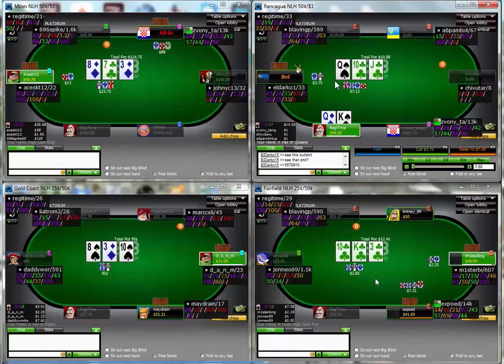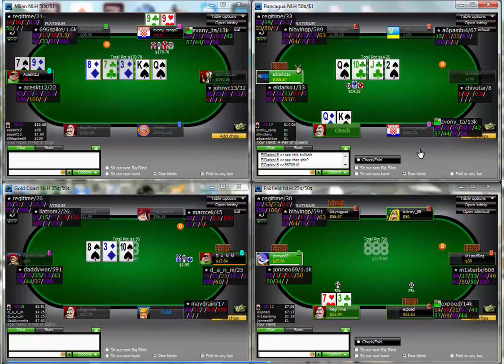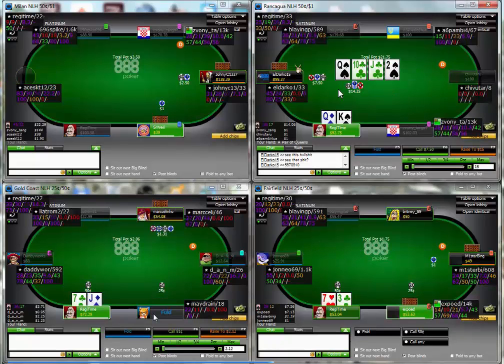He bets pot - more than happy to check-call here, I don't think I need to raise. On the turn now there's another draw developed. I could have check-raised here too but I don't think I have to - the guy's putting decent sized bets in, we're getting enough value for our hand. It doesn't really matter where value comes from as long as that money goes in on the street that you're comfortable with. Here I'm comfortable with anything from half pot to three-quarters pot going in on this street, and it doesn't matter whether I'm making the bet or he's making the bet - the money going into the pot is the most important thing.